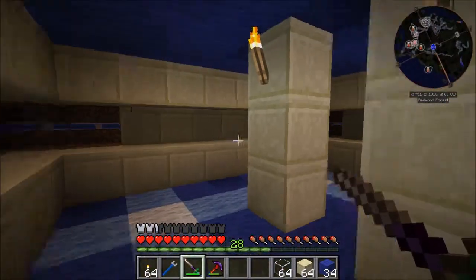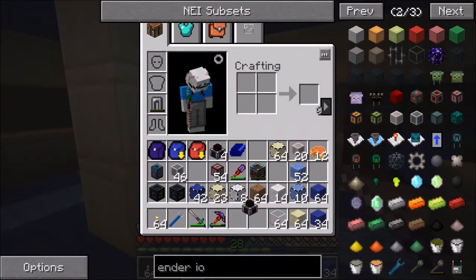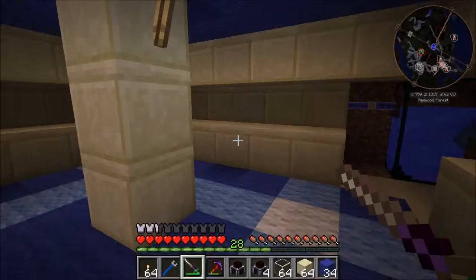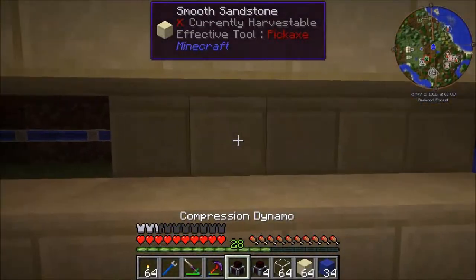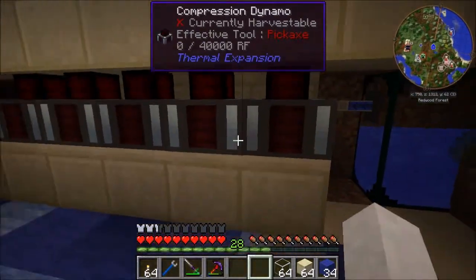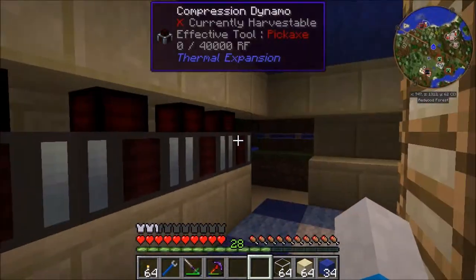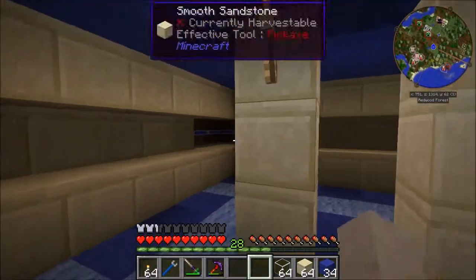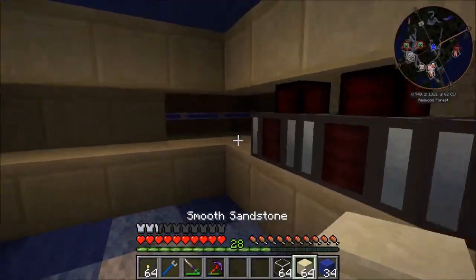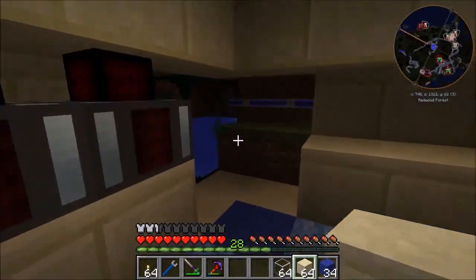You're going to notice that I put in five sides - that's because I want expansion room. But for now we're only going to do one of these, because quite frankly I cannot create enough fuel just by myself for all of them. So we're going to go ahead and leave ourselves expansion room for once we've got a better fuel generating station.